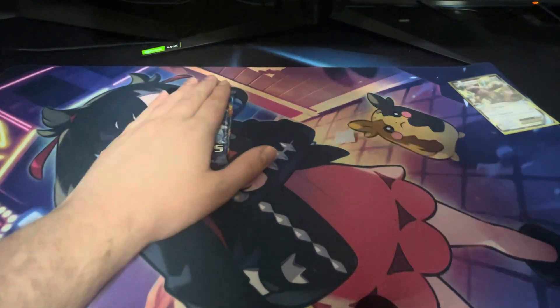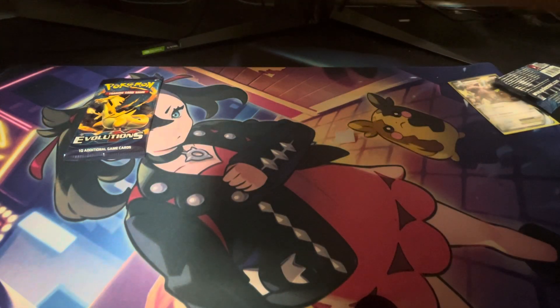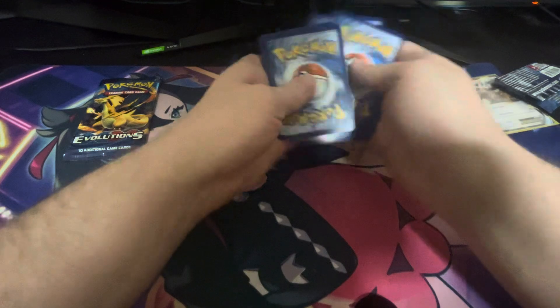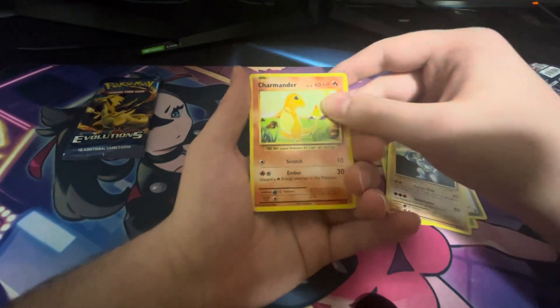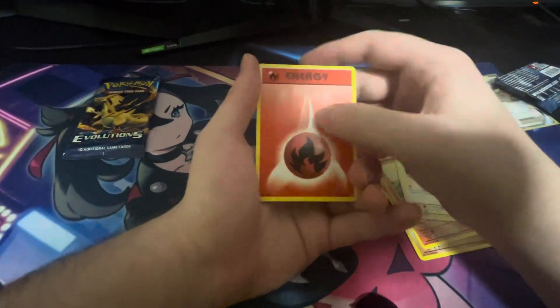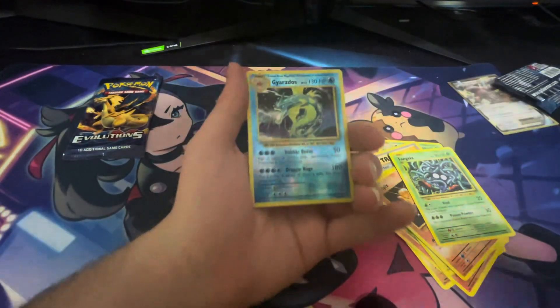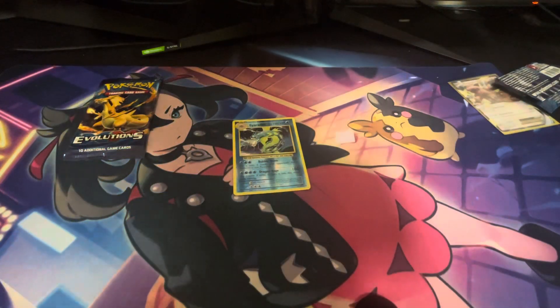If we were to get something good it'd be out of these two Evolutions booster packs. I'm going to take this off camera, close my eyes, and just remove the code card - trust me, I'm doing no funny business. I just want to make sure I don't see the code card. We have a Kakuna - we could get the Charizard out of here, either Charizard I'd be chill with. We have a Charmander and a Fire Energy, Vulpix, Tangela - Gyarados Reverse Holo, that's a W! And a Raticate. We got a Reverse Holo Gyarados - that's nice!